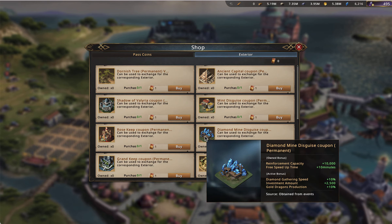Next we have the Diamond Mint Disguise — basically an improved version of the regular Mint Disguise. It comes in a little lower in the owned bonus; the reinforcement capacity and 10 minutes of speed up aren't quite as strong. But the active bonus — 10% gathering speed for diamonds, an investment of 2,500 rather than 2,000, and 10% gold dragon production — makes it a little better in terms of actives, ranking third for farm castles. I'd recommend getting the Diamond Mint Disguise over the regular Mint Disguise if you're going to get a farm castle.